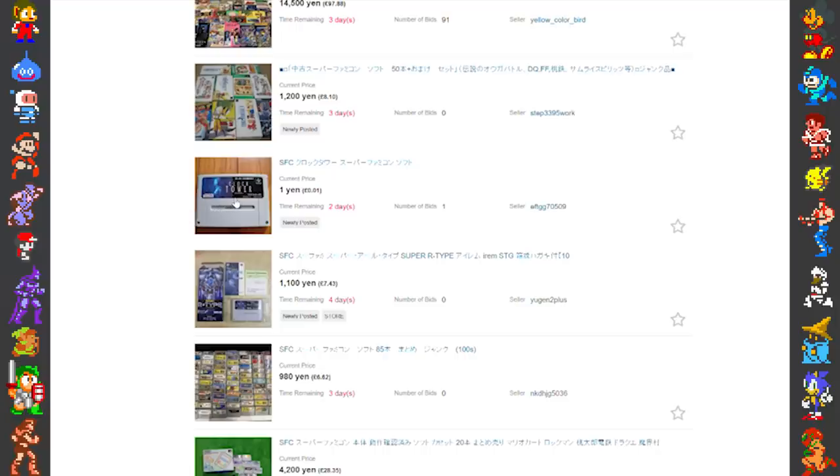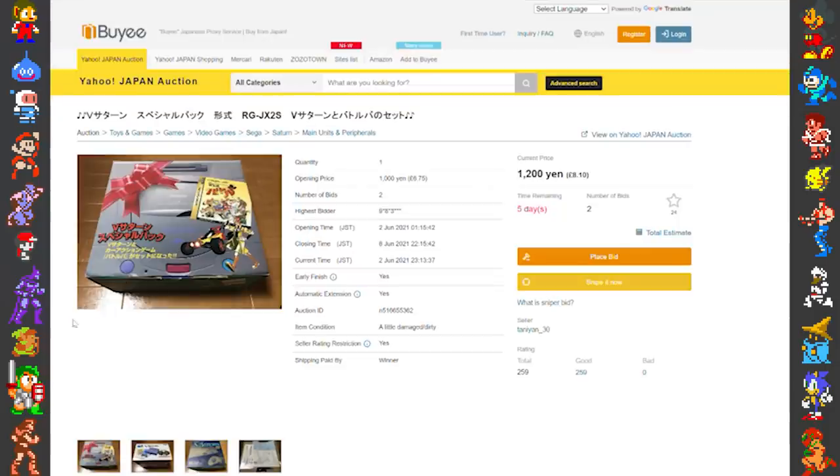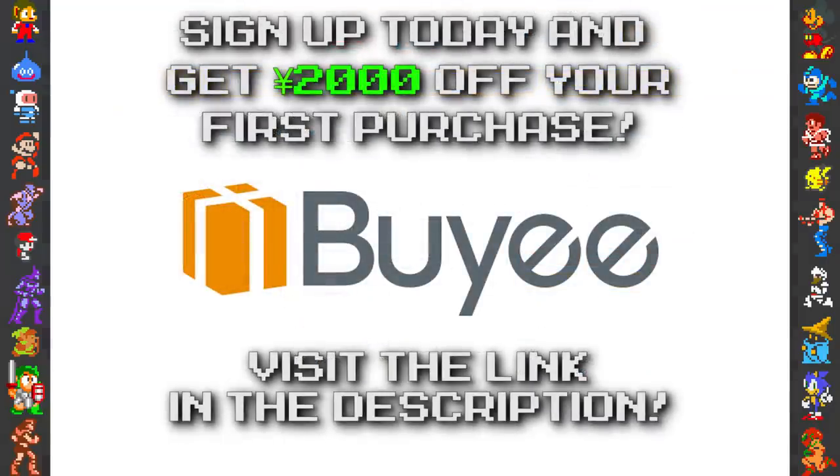Baie have over a dozen international shipping methods, multiple payment methods, and four different insurance plans to match your needs. Baie are giving Did You Know Gaming viewers a 2000 yen first time purchase coupon for signing up through the link down below. So if you want to try out this great service and get 2000 yen off your first purchase, check out Baie using our link. And now back to the trivia.